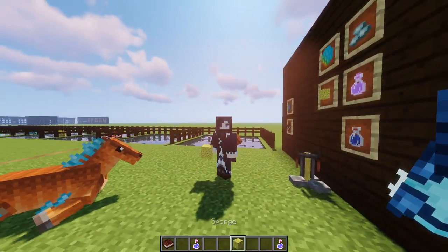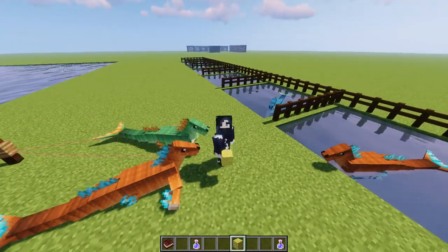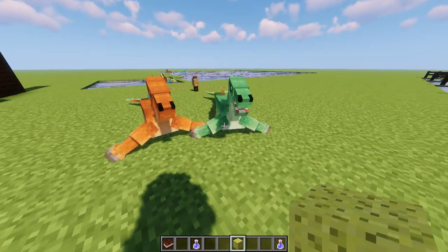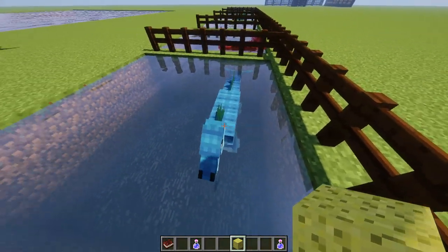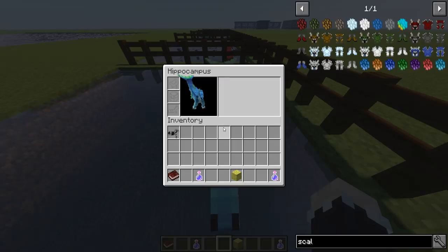Now, how to tame them. They can be tamed with a sponge — this has to be a dry sponge. It cannot be a wet sponge; I tested it and it doesn't work with a wet one. They'll follow you around if you're holding something they like, and then you just right-click on them. When you see hearts show up, that means they're tamed. If you shift-right-click, you can access their inventory. They'll take a saddle, normal horse armor, and a chest — essentially just like horses that can carry a chest and have a fishtail.